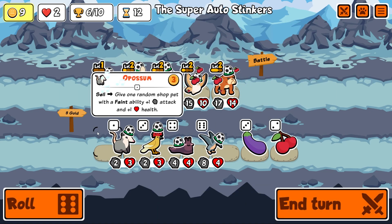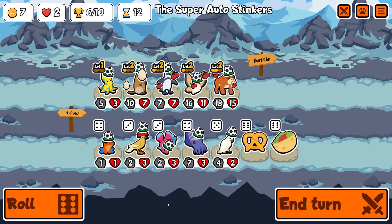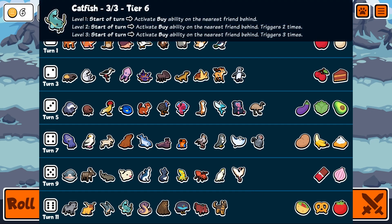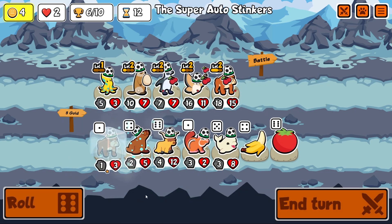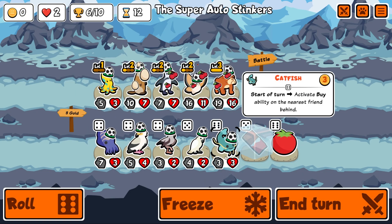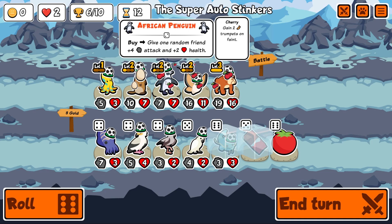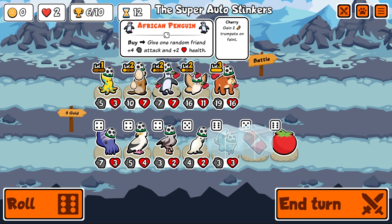I think this is where I want to start changing things. I'll buy a ringed octopus — that gives everybody plus one plus one — and we want a catfish. What tier is a catfish? I think it's an early tier. No, it's tier six — but I've got tier six unlocked. There's the catfish — we could sell a pet and get it. It's gotta be the groundhog, right?